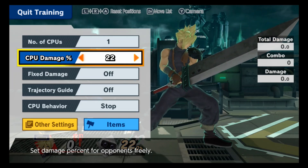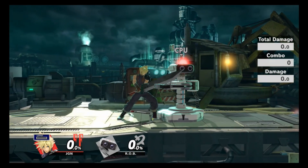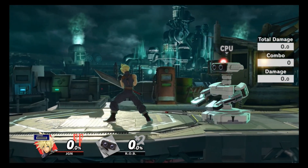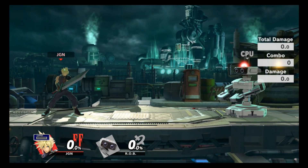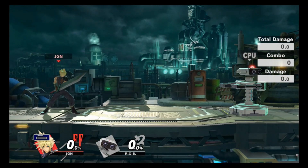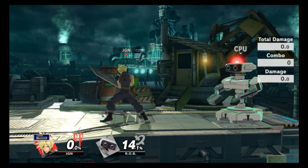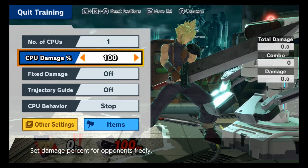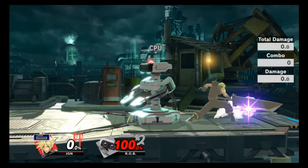Down smash is a pretty quick move, coming out at frame 8, making it his fastest smash attack. If you catch your opponent on the ground you can just sweep them up quickly. It covers the left and right side — starting the way Cloud is facing first. Just a quick 17% you can combo into with some moves. The back hit does more damage than the front, so if you miss the first hit, don't feel bad — the second hit is the one you kind of want anyway.